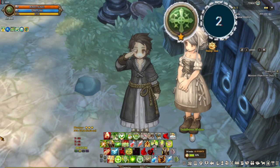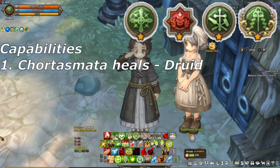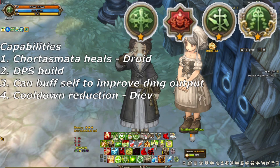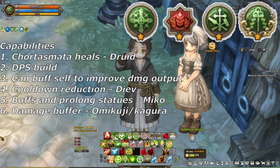Now for our top 3, and it's Druid, Diev, and Miko. This one takes the number 3 spot because aside from its adequate heal courtesy of Cortasmata, you can also be a good source of DPS — because Druid is not just a healing grass class, it can also buff itself to get more damage output. Then we have Diev, not just a source of cooldown reduction but also your main way to deal damage. Then lastly, Miko — this buffs and prolongs your statues, and it's also a damage buffer with the use of Omikuji and Kagura. So if you want to heal and also provide damage, this is the build for you.